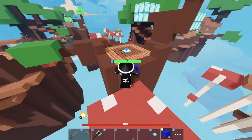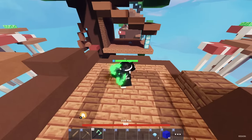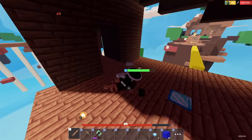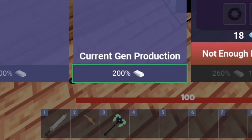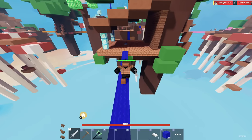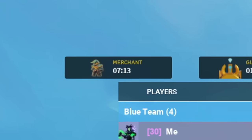We want to collect as many emeralds and diamonds as possible so we can buy out the entire stock. First we need to get at least a tier one, which now costs six diamonds. Let's go buy the first upgrade, giving us a 200% iron generator. While my team caps the generator, I'm going to go around and collect as many resources as possible.